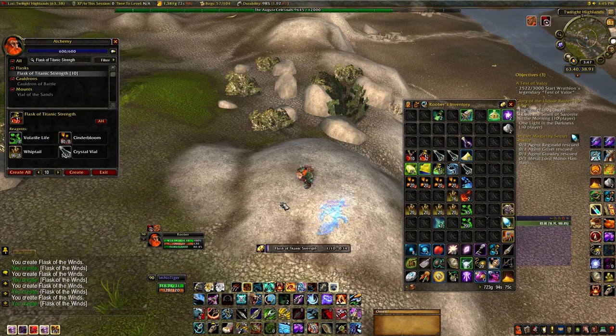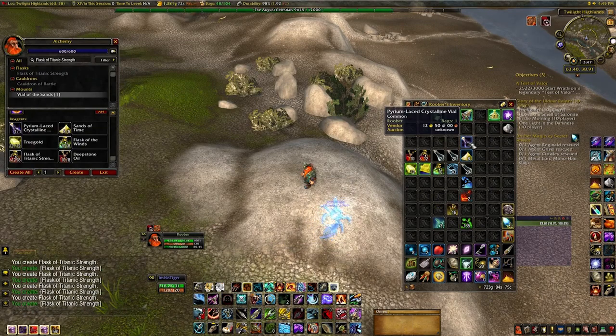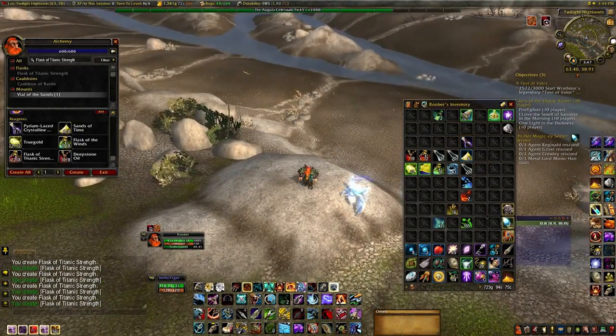I'm going to make all of them and then we should have all the materials needed to create this. Before I carry on I need to talk about the Pyrium-Laced Crystalline Vial. This costs a lot — something like 8,000 gold. You can get that from Uldum, at the back of the map. I'll be showing you where in one of the videos.